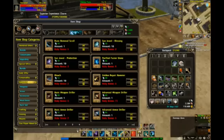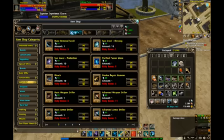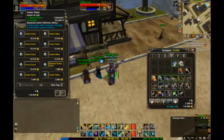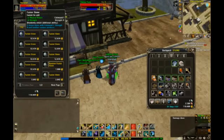Here it is — purified fusion stone, regular price 55 diamonds. This one is always going to have a command one and a strength two, but then it's going to have a third randomly obtained additional stat. So even if I were to buy three of these, there's no chance that they would be exactly the same.